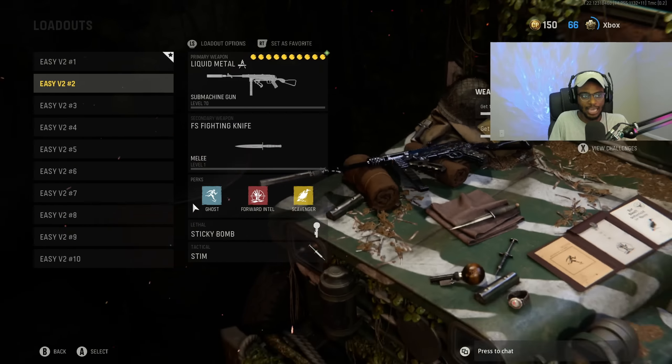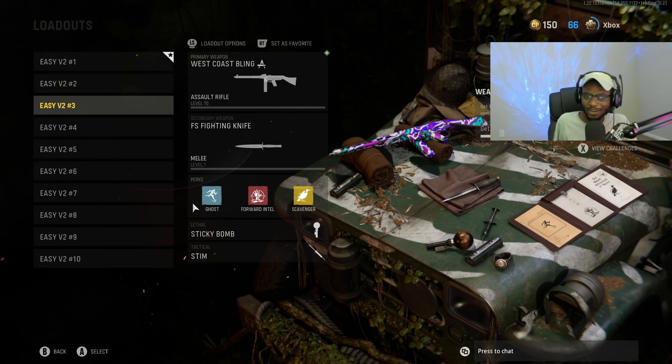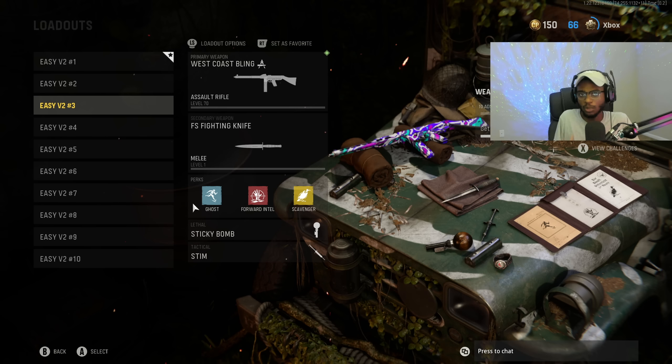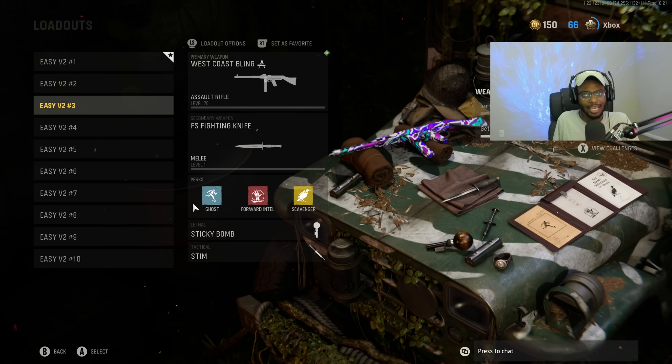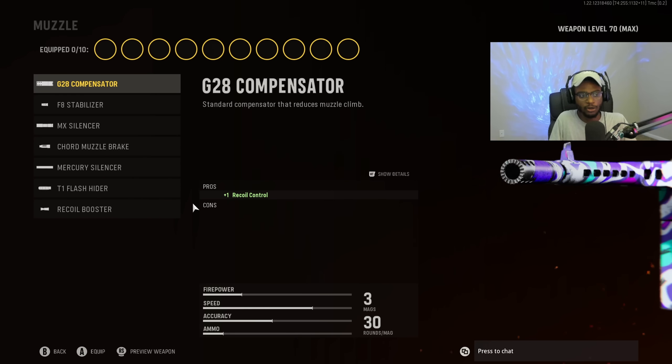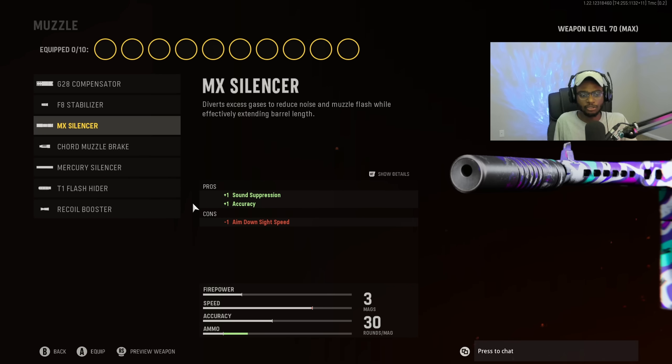For setup number three, we're going to take a look at the Cooper Carbine. Everybody has been wondering what I'm running on the Cooper Carbine, and I see some weird and funny setups out there that don't take advantage of this weapon's strengths. This assault rifle is on par with the Automaton as well as the Vargo. Some of you guys might actually prefer this weapon over the Vargo because it's technically a little bit easier to use — a weapon you can just point, shoot, and take care of business.